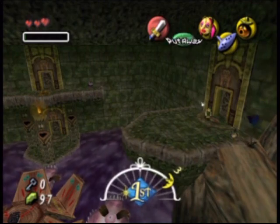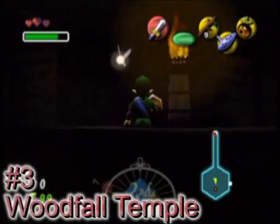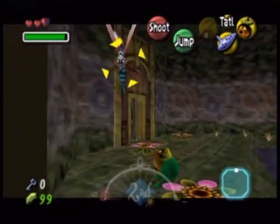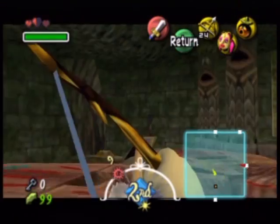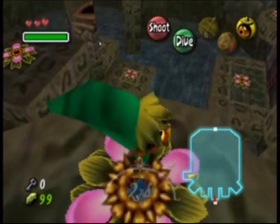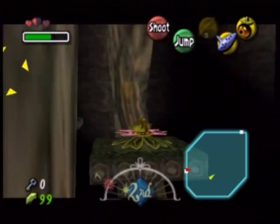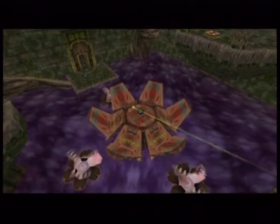Woodfall Temple is one of the best first dungeons in the series. It's a very dark, jungle-like temple that is filled with poisonous water and has a great theme. There are some annoying, and some good enemies to fight inside. It did have some interesting puzzles too, like using the bow and arrow to light torches and the helicopter flowers, or whatever — though it can be a bit too much at times. Generally, it's a fun dungeon, and like I said, it's one of the best first dungeons in the series.